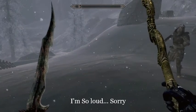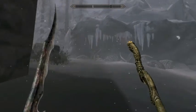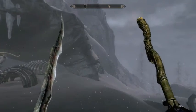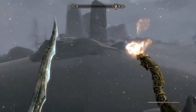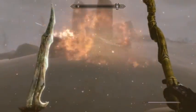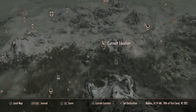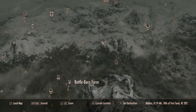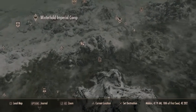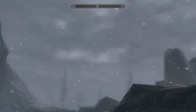Hello guys, welcome to this video. You probably clicked on it because of its title — you probably really want this staff. Look at this, look what it can do. So how you get this staff is you want to go to Shear Point, which is probably not gonna be on your map. It might be near Battleborn Farm, up this mountain a little bit. You want to go to Shear Point.